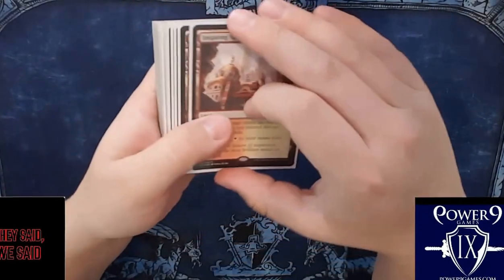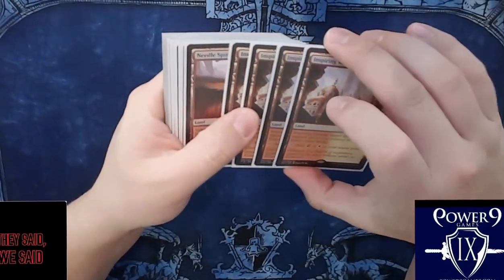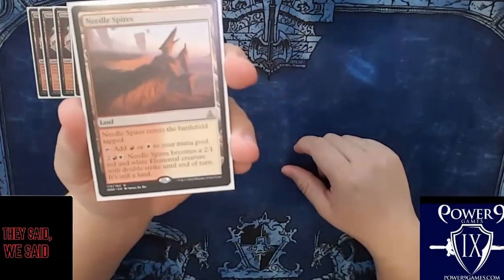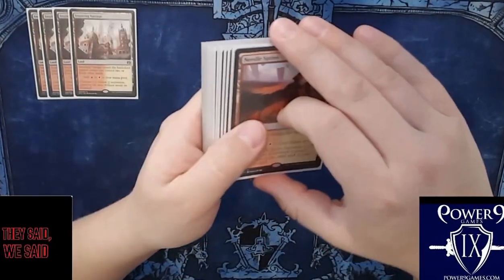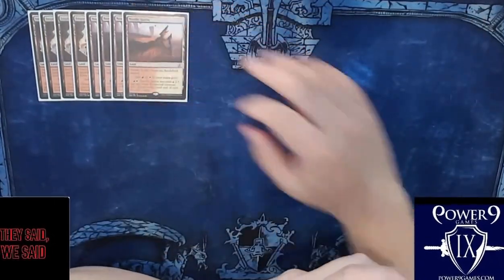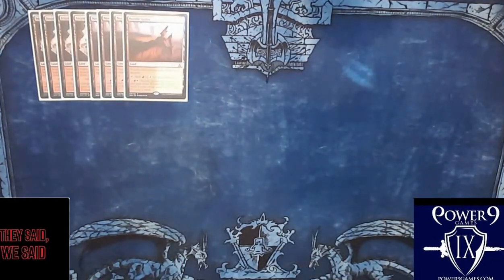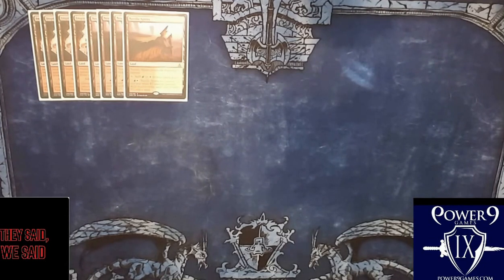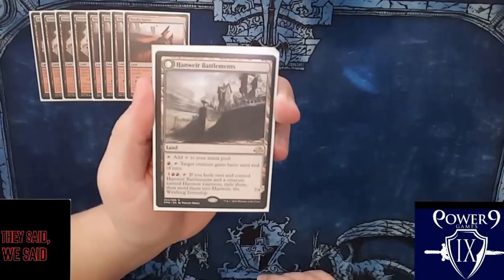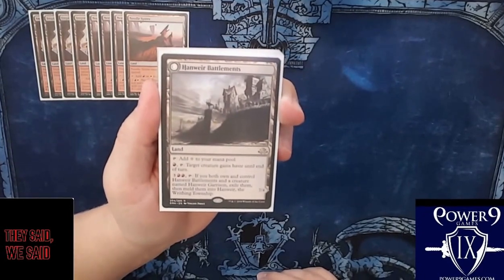We have a playset of Inspiring Vantage — that is the Kaladesh fast lands, you know them, you love them. Playset of Needle Spires — we need our red-white mana, plus Needle Spires in this deck could act as almost another win condition because we have so much equipment. The two-one double-striking body is relevant. It's a little hard to get to four-plus mana to activate the Needle Spires on a regular basis, but it does happen.